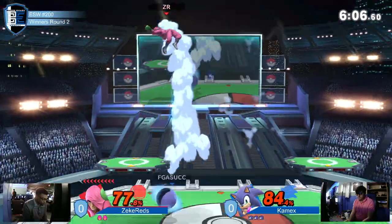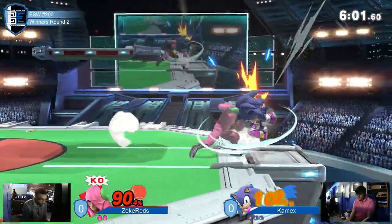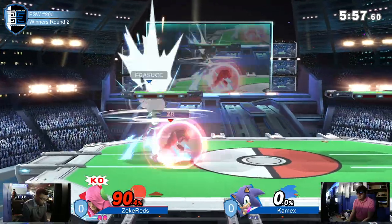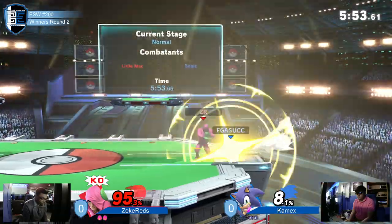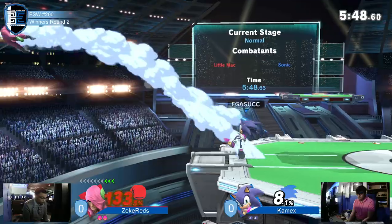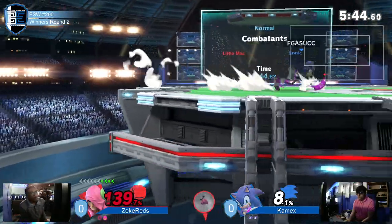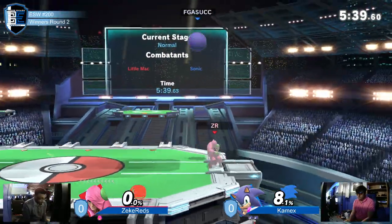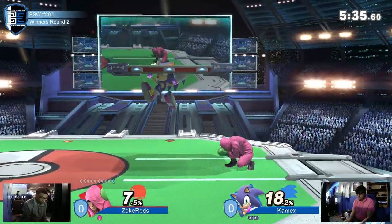One thing that needs to be noted when you're watching Zeke Reds' play is that he loves to grab. Little Mac doesn't get a lot off of grabs, but it's just to condition you to not shield, because shielding is pretty good against Little Mac. That F-smash was so smart, utilizing the armor right through the spin down. That's why we're seeing a lot of neutral beats early on too — the armor on that is so helpful.